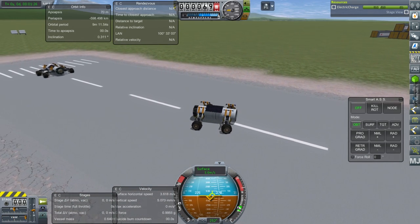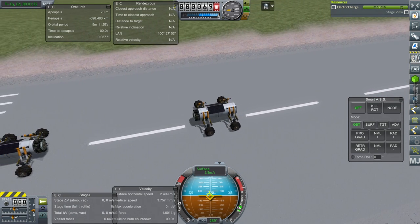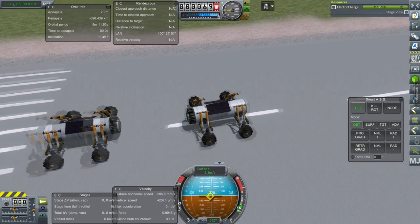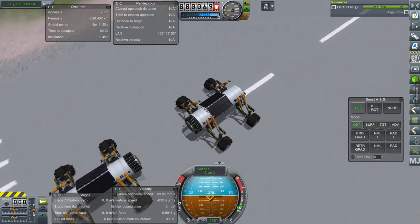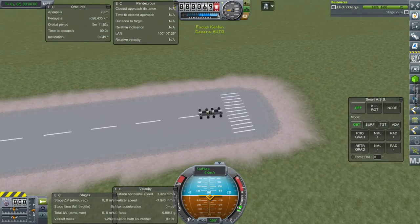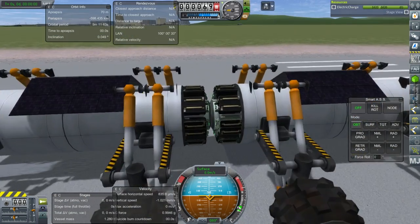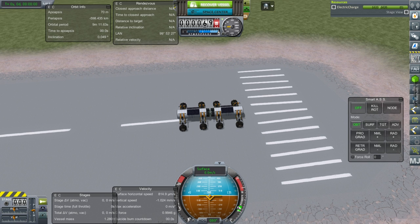Careful — this is standard docking speed, right? We can go faster. Yep, no problems there. Didn't have to control from here, didn't even have to target anything — they just docked. That is wonderful. Let's recover this vessel and we will try it with the larger docking ports — the normal size docking ports instead of the juniors.